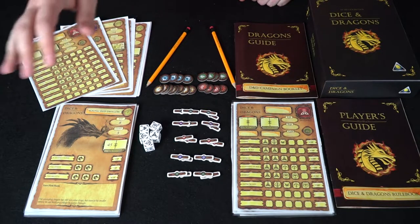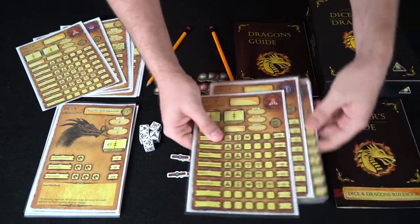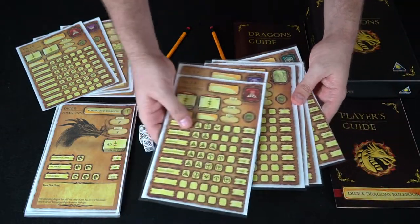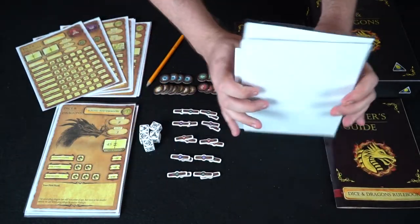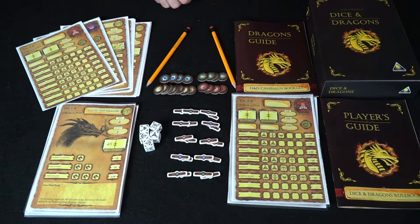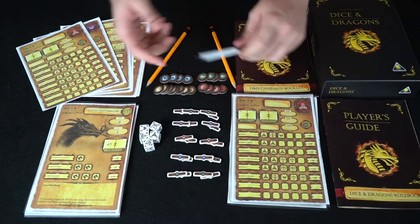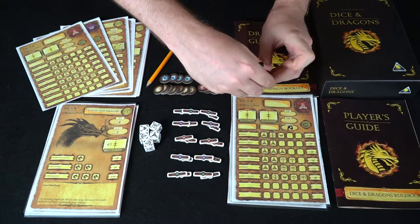Here we have Dice and Dragons by Golden Egg Games. You're going to get a stack of dragons and a stack of different characters to choose from — the wizard, warrior, ranger, cleric, and rogue, plus one you can write your own. I went ahead and laminated these so I can use a dry erase marker, which doesn't come included, but then you can write whatever you want and wipe it off.